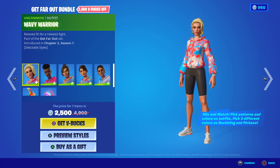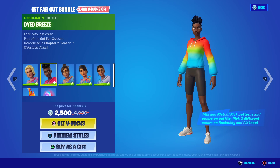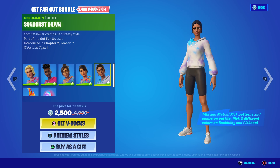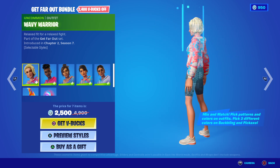We've got a brand new combination set of skins — these are the Get Far Out Bundle. We've obviously got the Wavy Warrior, then the Dyed Breeze, then the Swirl Girl, the Colour Crush, the Sunburst Dawn, and then this awesome looking back bling and this very cool pickaxe.